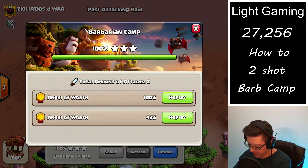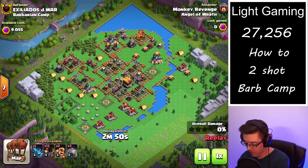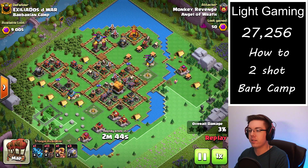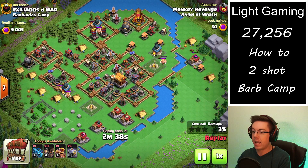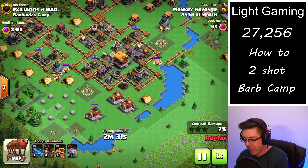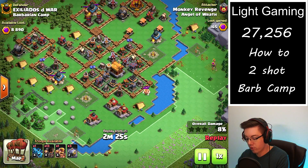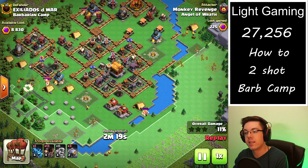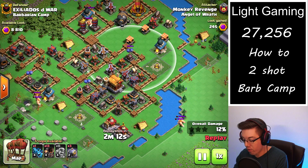Let's get into the first attack. We'll see how I'm setting up the base on the first attack and how I'm taking it out on the second attack. With Barbarian Camp, it has a lot of ground targeting defenses — the most in the game. So it is highly advised that you do not use a ground army if you're trying to clear it out. What I've found to be very effective is using the graveyards with the rocket balloons, trying to take out as many air targeting defenses as possible on the first attack, and then setting up the second attack to easily take out the air bombs and the rocket artillery.